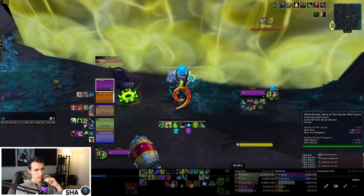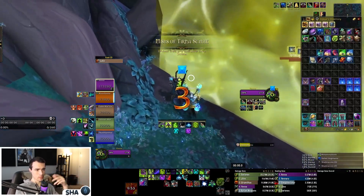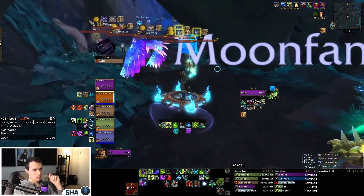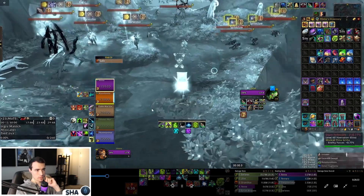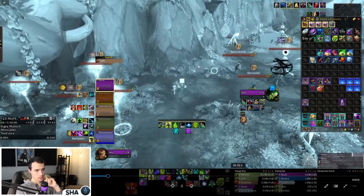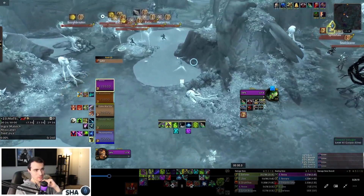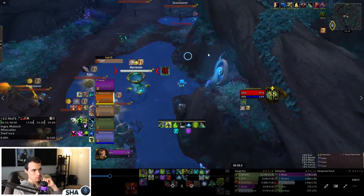I pop Meta on the pull — it doesn't really matter because by the time we get through I'll have zero seconds left and we're skipping anyway. The way the invis skip works is both trees have True Sight, so you have to be careful. You have to hug right, then go left, and go up along the side of the cliff. Our Lock was saying something about a pet so I was a little confused and waiting, thinking he was behind us, but he was actually in front.